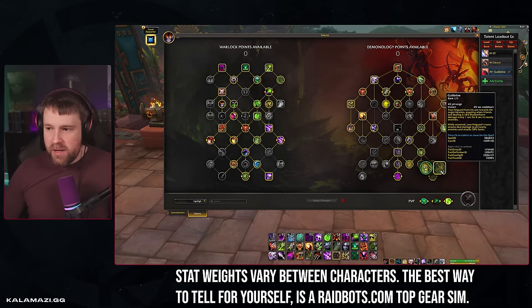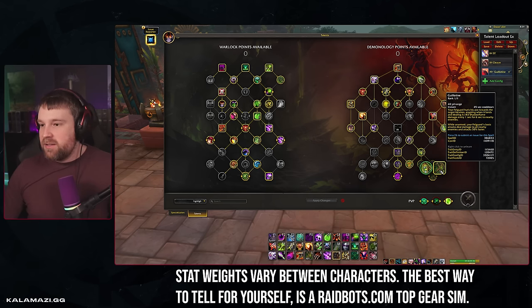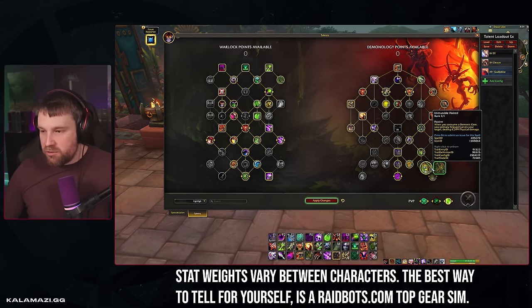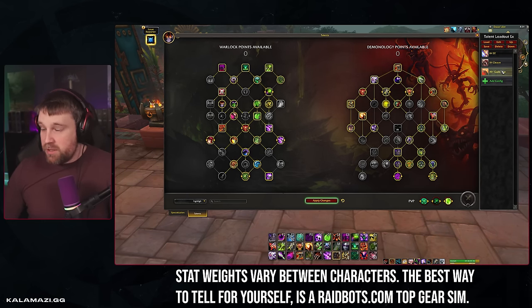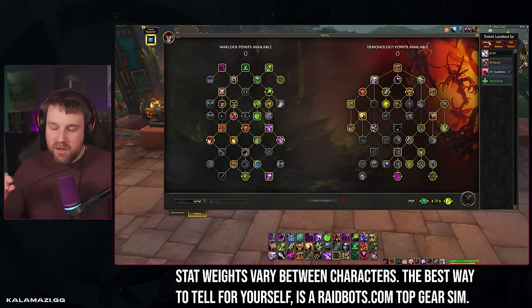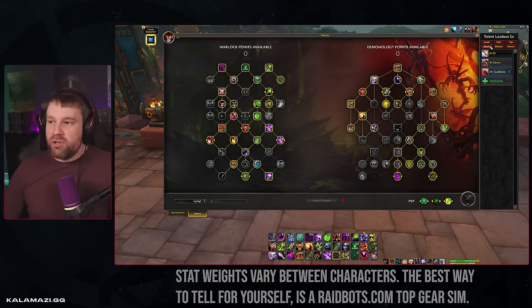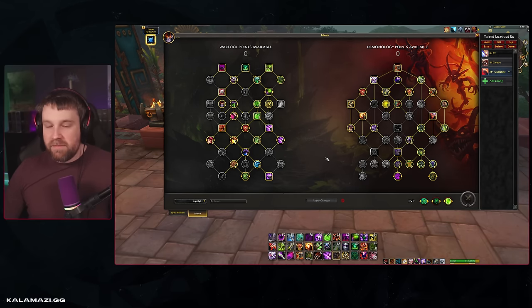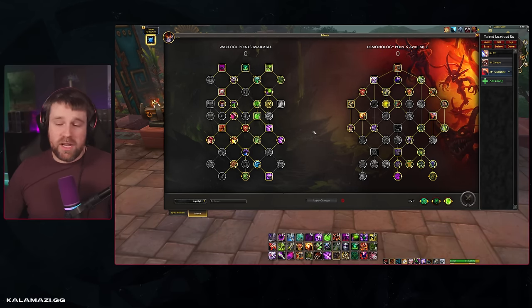We're playing Guillotine for that short cooldown which is also fine in single target. With the change to Immutable Hatred no longer giving a damage decrease when cleaving via Legion Strike — just being a baseline increase when casting Demonic Chorus — you could also play an Immutable Hatred build in M+ on Tyrannical weeks where you want more single-target emphasis. But for a general overall M+ build, I'd start with Guillotine, Pact of the Imp Mother, Dread Lash, Carnivorous Stratagem, Implosion, and Spiteful.